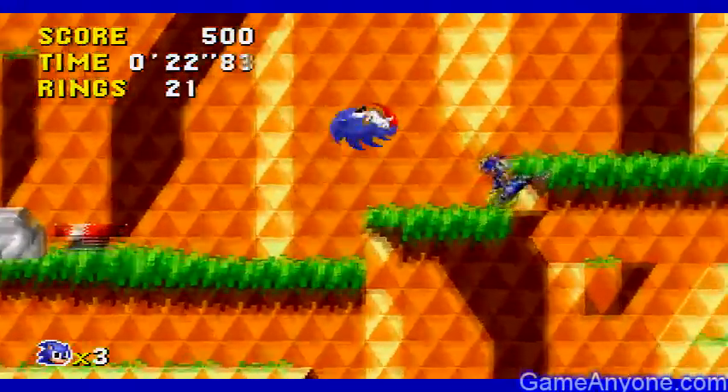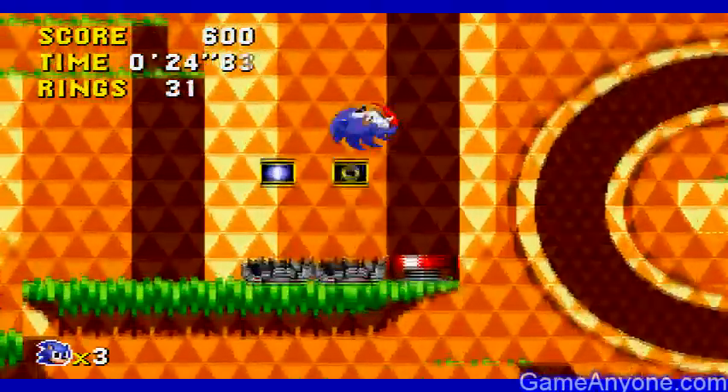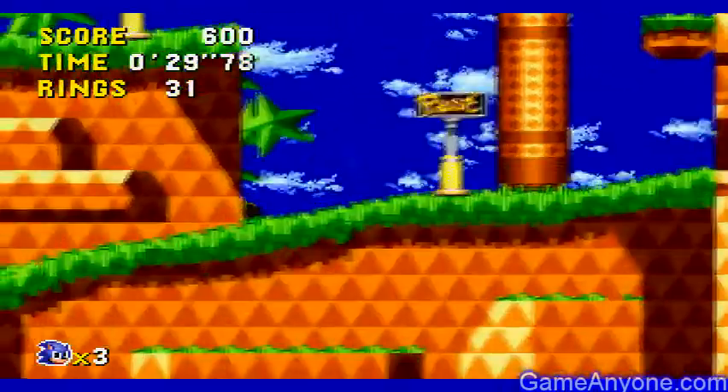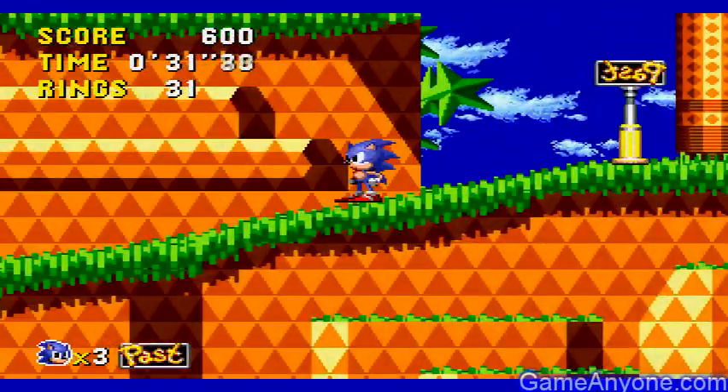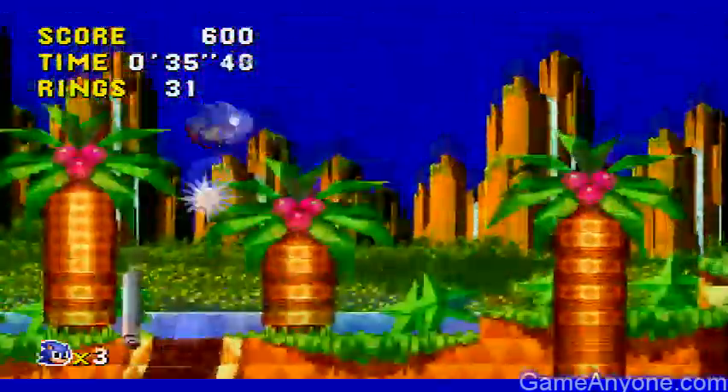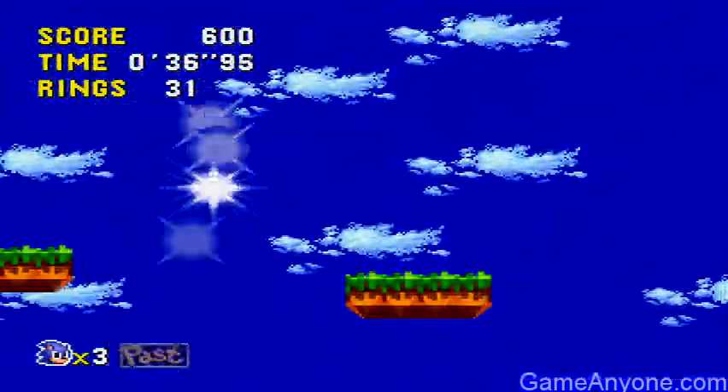Now, the zones and the acts are switched on Sonic CD. It's an act, which is a whole set of zones. It's confusing since it's normally the zone and then the acts on top of that. And that was a pass sign, so what we do is — that means we're set to travel in that time zone. You just keep going fast.